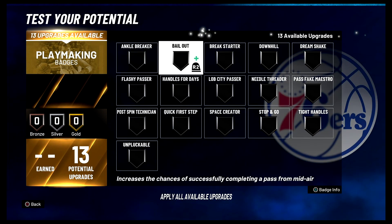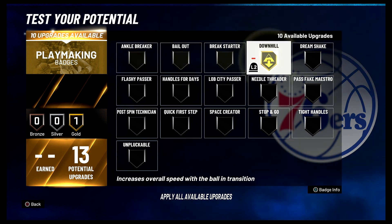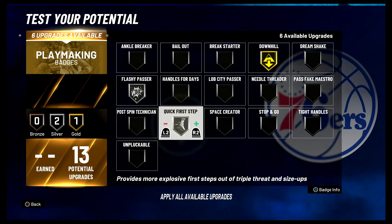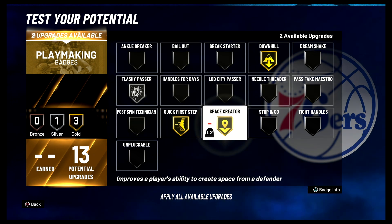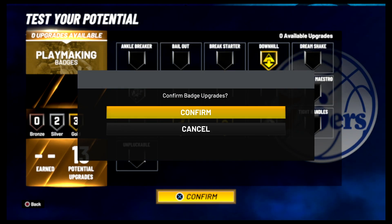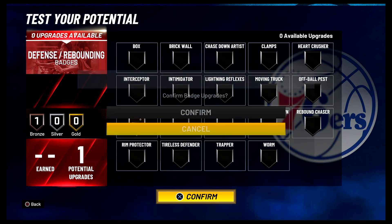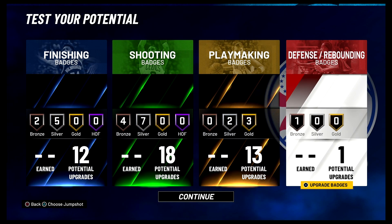For your playmaking badges, you're going to put downhill on gold, flashy passer on silver, quick first step on gold, space creator on gold, and stop and go on silver. For your one defense and rebounding badge, you're going to put it on pick dodger.